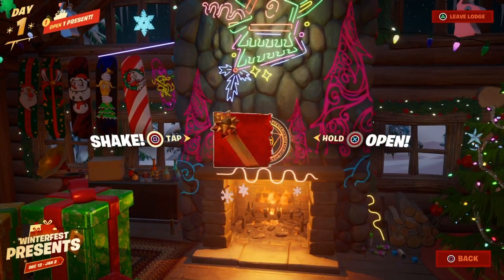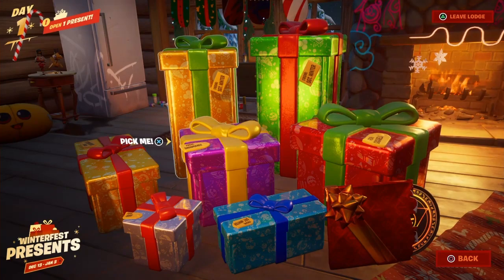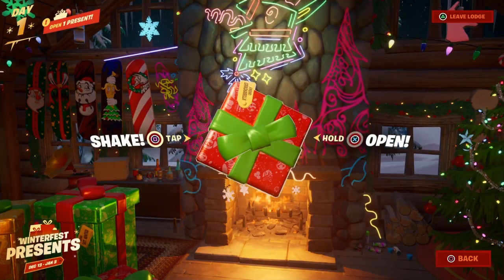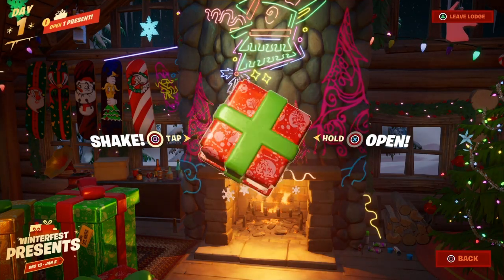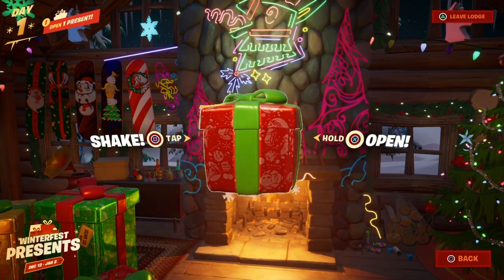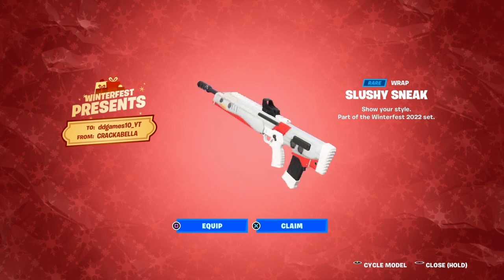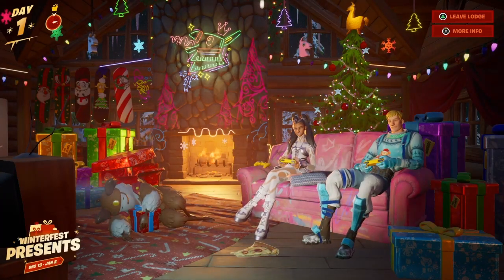Let's go open some packages. I'll open this one — let me shake it to see what's going on. It seems to be something pretty small. Let's just see what happens when we open it — three, two, one! We got a rare wrap: Slushy Sneak! That's actually sick, let me go equip that. Every single day for 14 days you'll be able to open all sorts of presents.